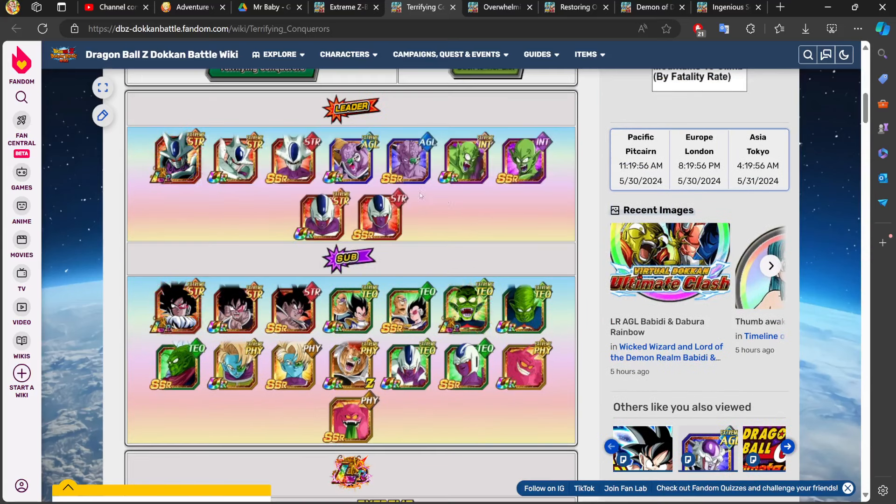These are all of your leaders, and even if you run STR Cooler or the TUR version of him, both are going to absolutely cook. The amount of ATK that LR STR Cooler provides is insane, and once you transform with STR Cooler into the TUR version, the guaranteed crits are just going to be insane. You really can't go wrong.